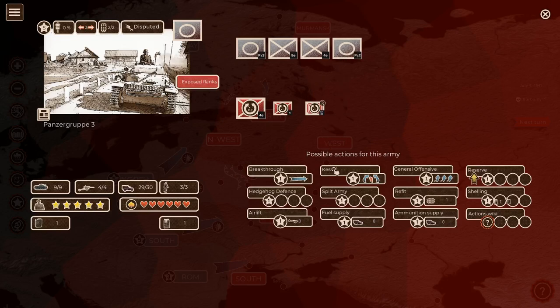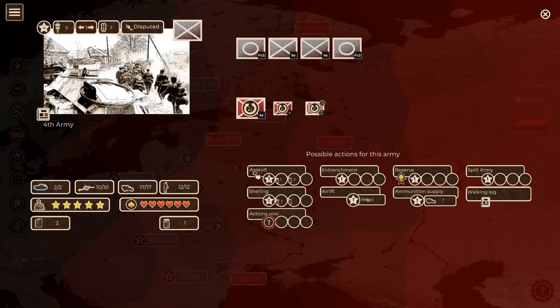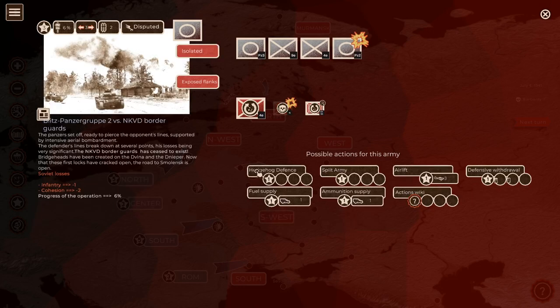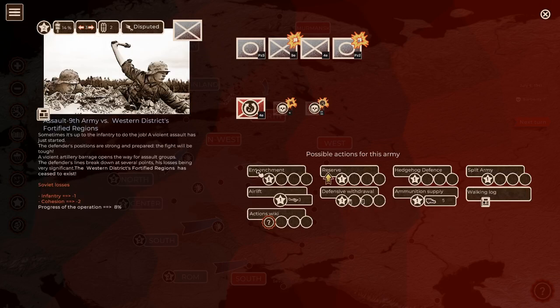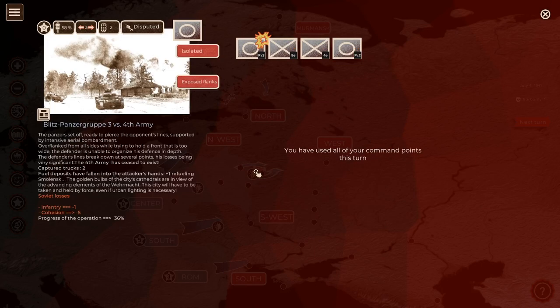We can choose to go back into a Kessel operation and surround the enemy with our two armored units - we can do Kessels because we have two armored units, which is what allows you to do them. I'm going to attack with my infantry primarily, since it's really cleaning up operations against surrounded Soviet troops. Although I did end up ordering the blitzkrieg anyway. We wipe out the entire enemy force in Army Group Center and are up to 58% progress on the road to Smolensk. Army Group Center is doing well, making a deep drive into Soviet territory.